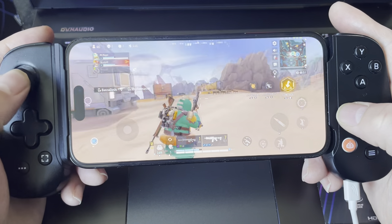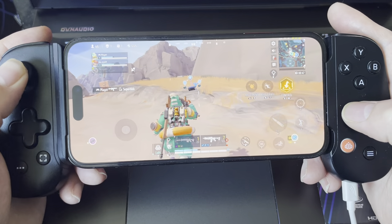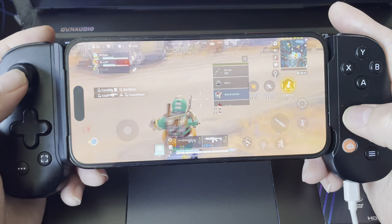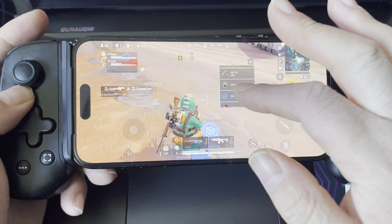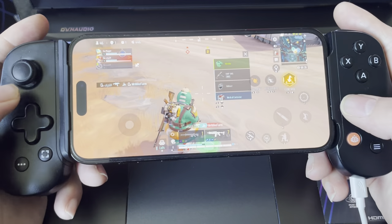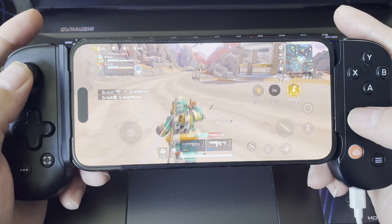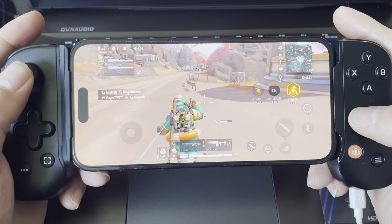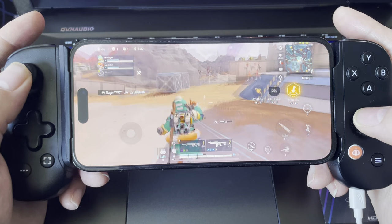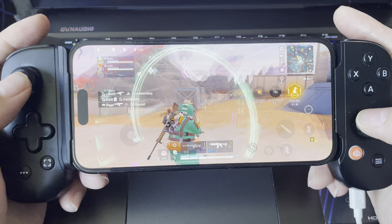There's another dude — where is he shooting from? Shooting from the back! Let's see if I can get some good stuff from this dude. It says medical container. Nothing else there. You see, L1 and X and then he starts sprinting — I get the sprint ability.